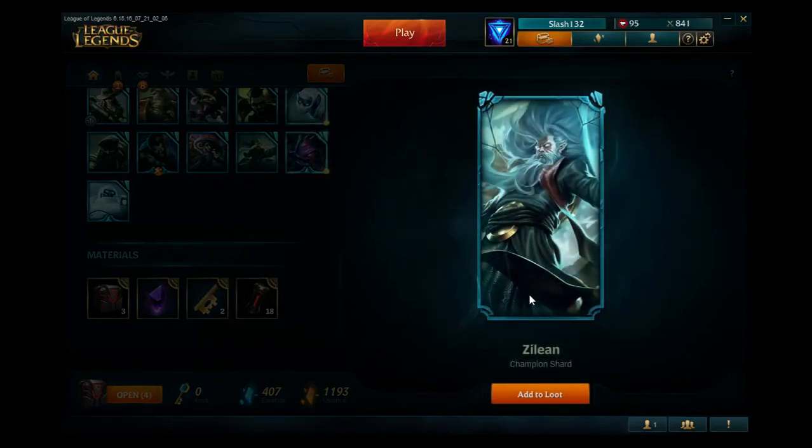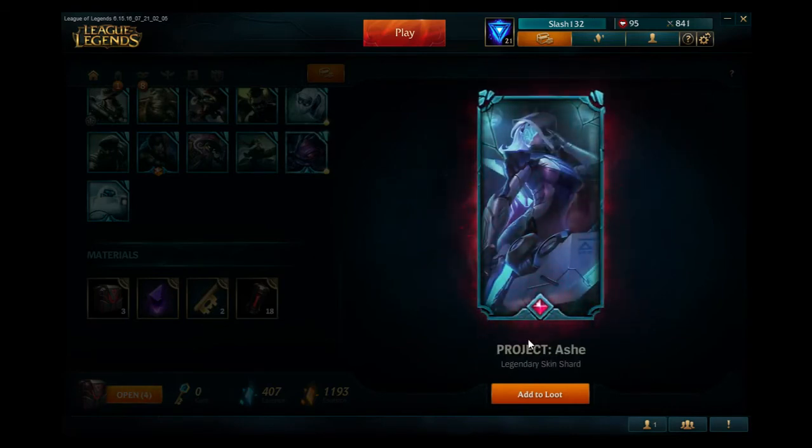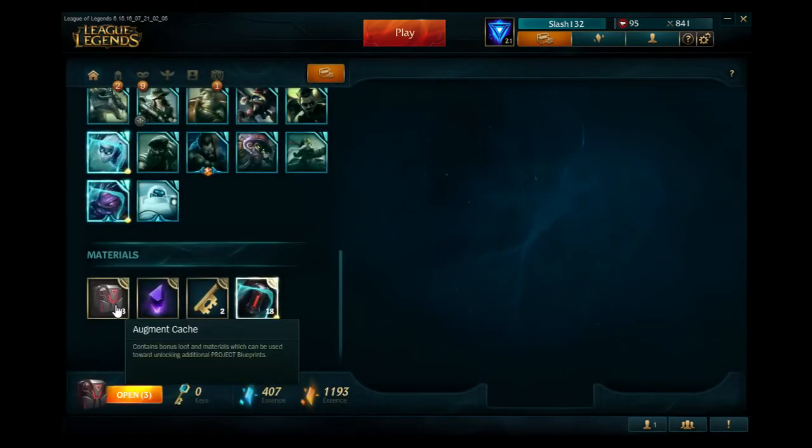I already have him but like I always say, it's good for essence. Oh my god, I'm done — I got the legendary skin and I already have it. I'm so done. Oh damn, oh well, essence I guess. Two more Project Cores.